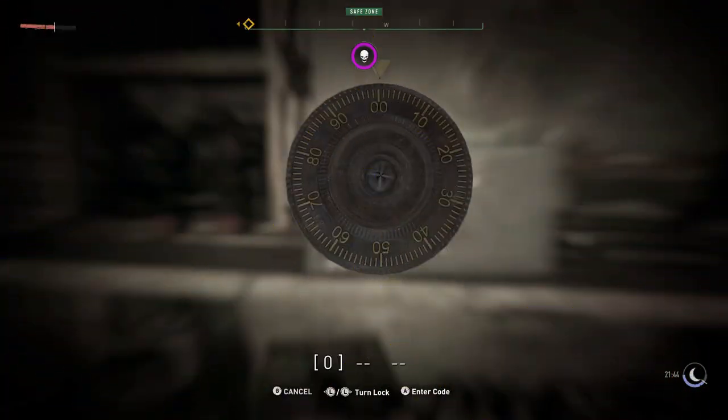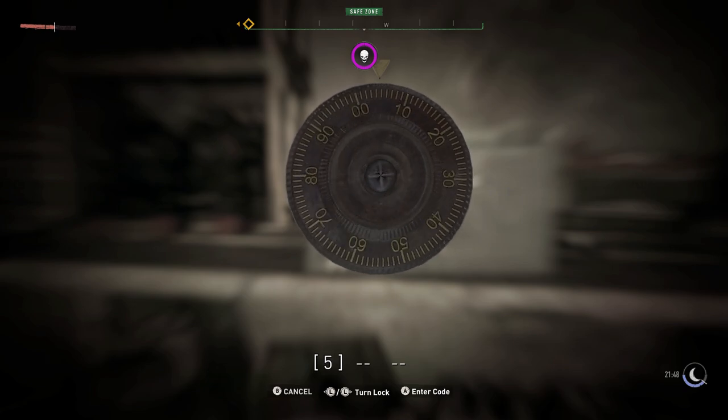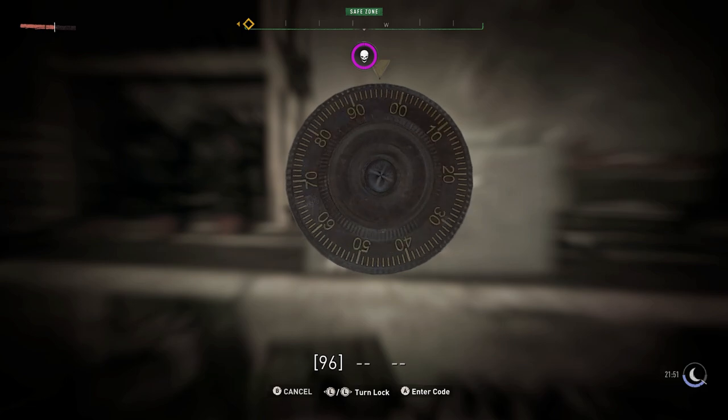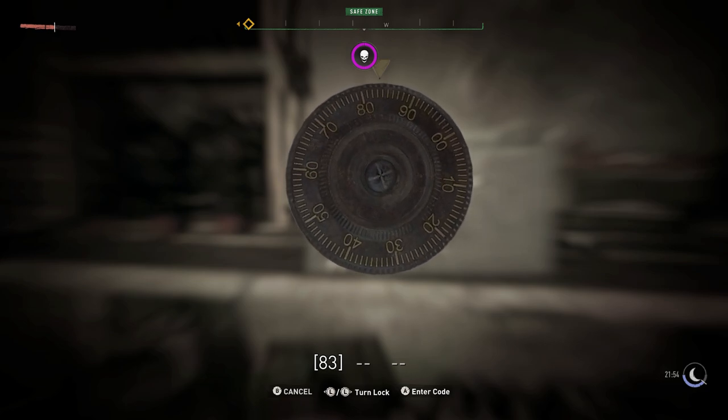So the first way is going to be through vibration. What you're going to do is very, very slowly move it from left to right. If you're doing this too fast, your controller is going to vibrate like mental and you're not going to have a clue what's going on. The slower you do it, nice and easy, and you're just going to wait until you feel your controller tell you that's one of the numbers.